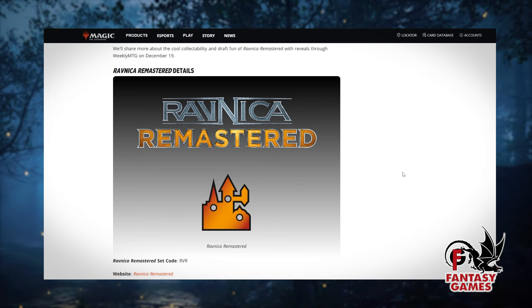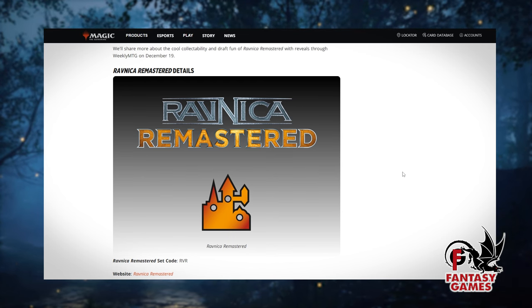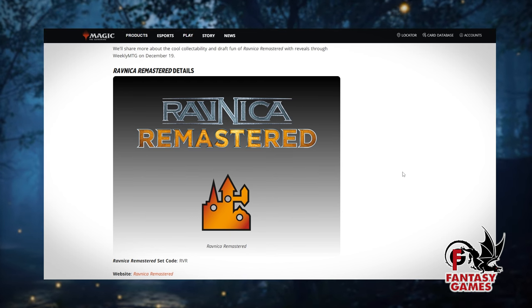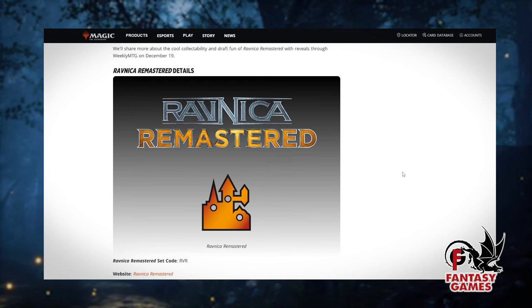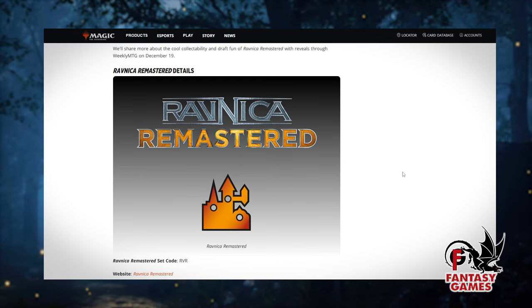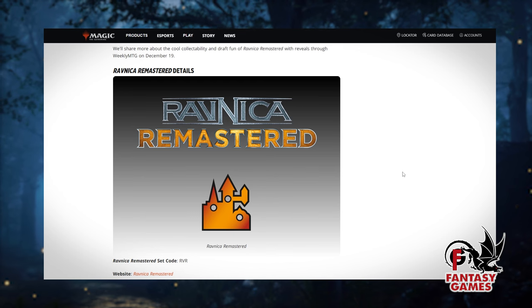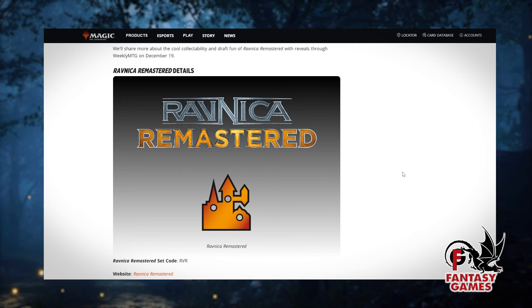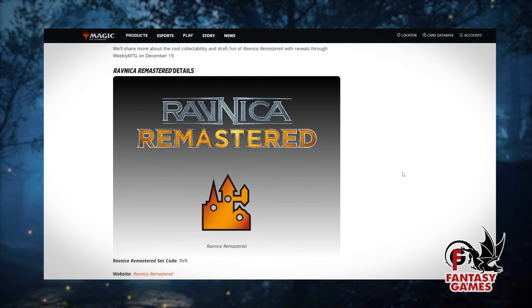The set comes out on January 12th, which is a Friday. On Saturday, January 13th, we're going to host a Ravnica Remastered Launch Party Draft. This will be a draft format tournament. The prizes will be additional packs of Ravnica Remastered. This event will start at 12:55, and it is important that you're on time, as due to the nature of draft, it is not possible to add late players once the draft begins.